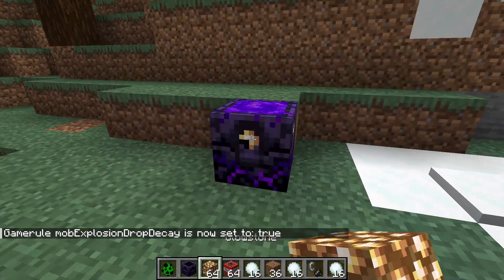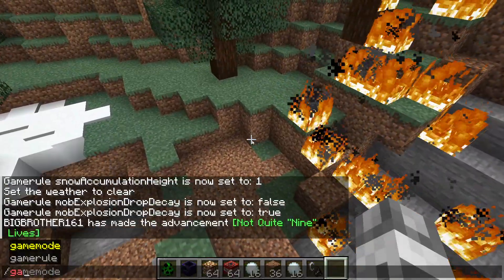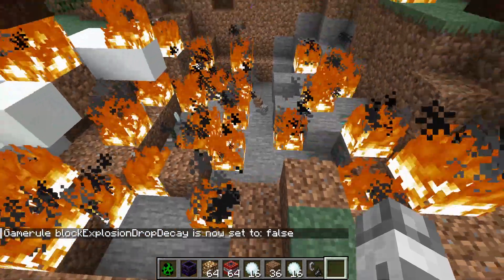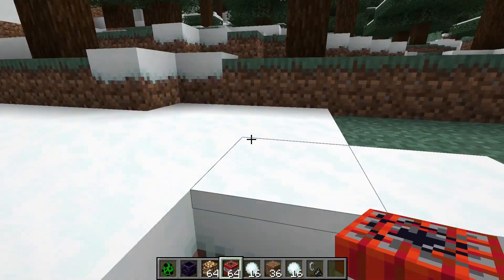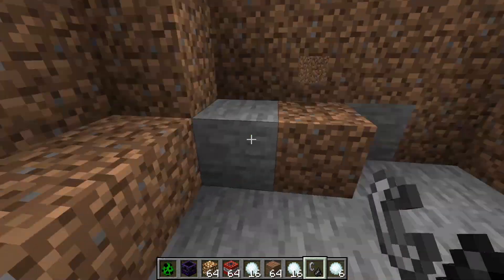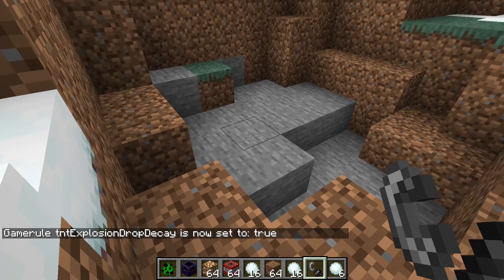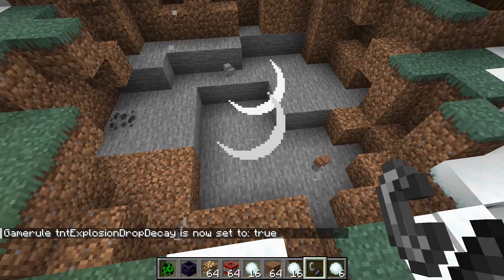If in the overworld we set up a respawn anchor and make it blow up, pretty much the same happens. But with the game rule blockExplosionDropDecay set to false, a lot more items are obtained — of course except the ones that were burned by the fire, contrary to TNT. A few versions ago, TNT was changed to have a 100% drop rate. But with tntExplosionDropDecay set to true, a lot fewer items are left behind.